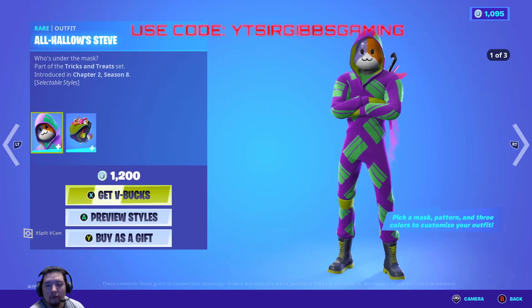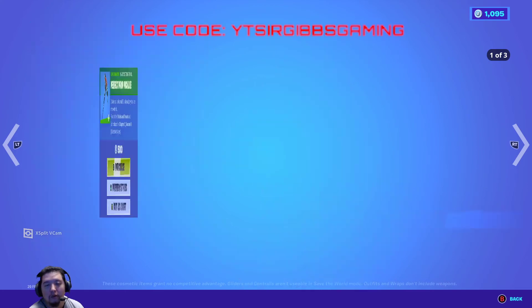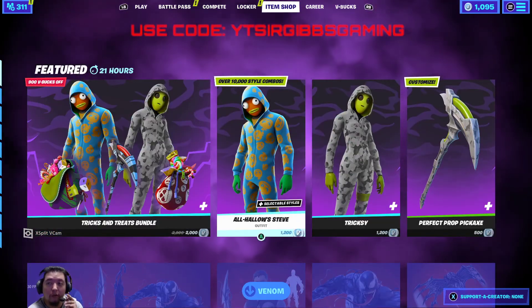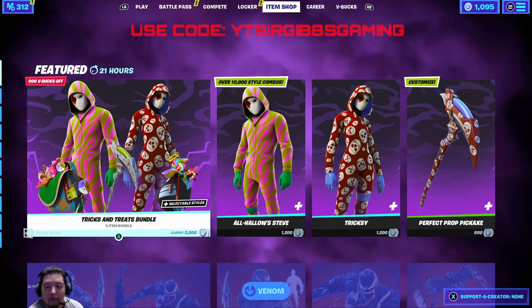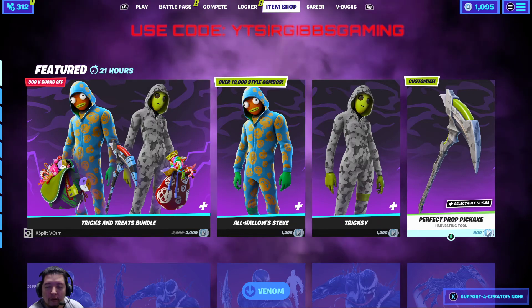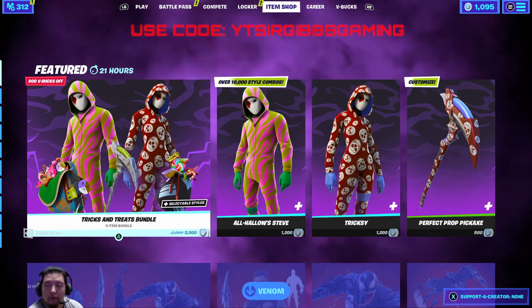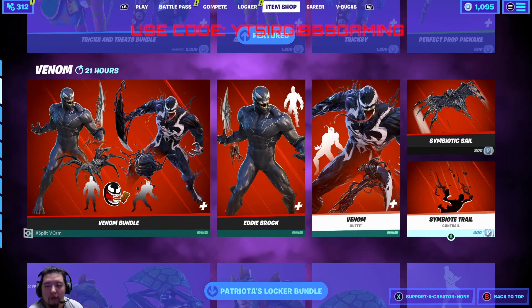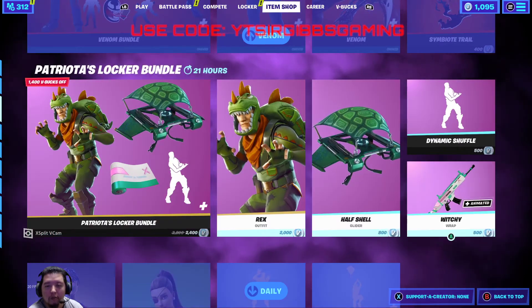The skin sells for 1,200 V-Bucks, the other one is 1,200, and the pickaxe is 500. One thing you can do if you want to buy these bundles but don't have the V-Bucks — someone could gift you the other items and that would make the bundle cheaper. Heads up. You still got the Venom Bundle — if you haven't gotten all that stuff, it's a very good bundle.